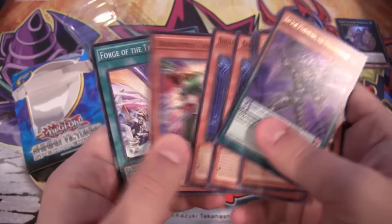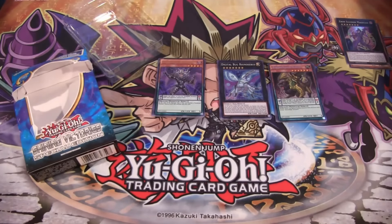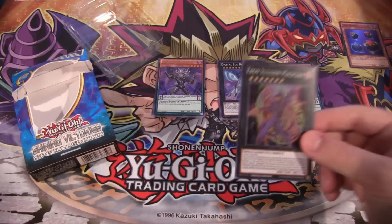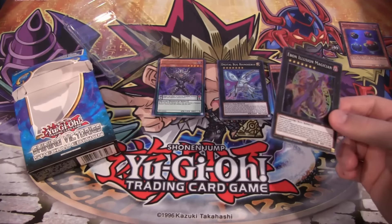So yeah, that was a really good Special Edition. Getting a Secret Rare is obviously always amazing, and getting an Ultra Rare is really cool too. And even getting Ebon Illusion Magician — I'm glad I got one of these. I think I only got like two of these from the box openings, so at least now I have that playset.